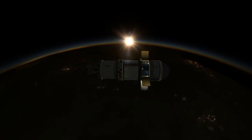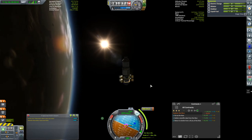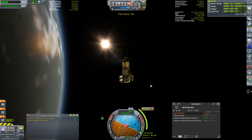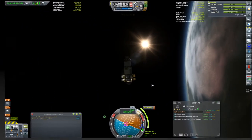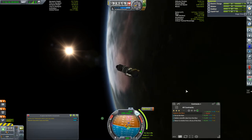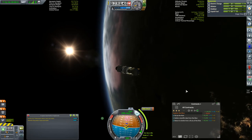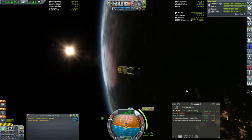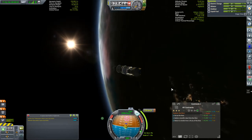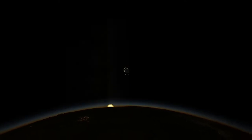We've got about 20 minutes to the burn. The sun's come up, so we'll rotate the vessel to expose our solar panels a little better. Then we adjust our attitude, pointing onto the maneuver node's prograde indicator on the navball. It's a 90-second burn, so we'll start just before 45 seconds. I've deliberately turned down the thrust on the LV-909 engine, which is rather big for this probe, so it doesn't have a huge thrust-to-weight ratio — I like those to be a little more realistic.